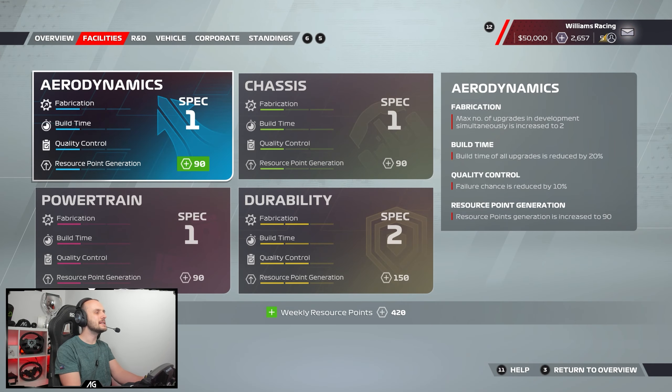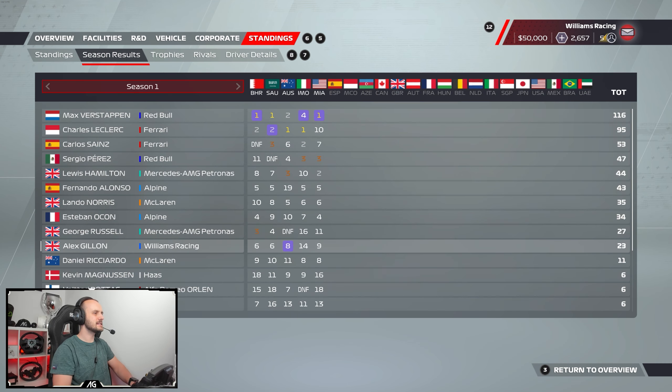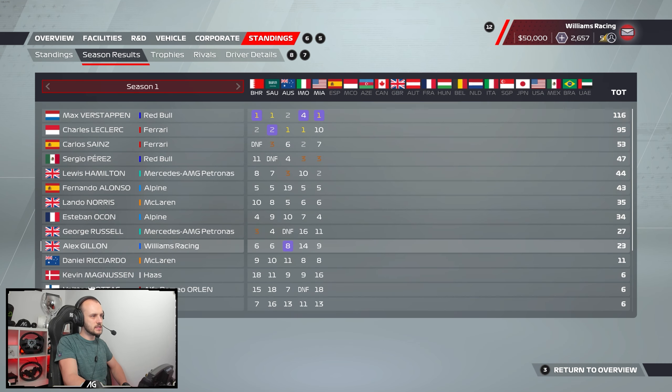We've got that durability upgrade coming — the only one of all the spec two columns I didn't want them to buy was the durability one. And what did they buy? Build time durability. So annoying. Let's review the standings. We've scored points in four out of the last five races — a shame we weren't able to score in Imola. We're not going to compete with Verstappen, who's had three wins, a P2 and a P4.